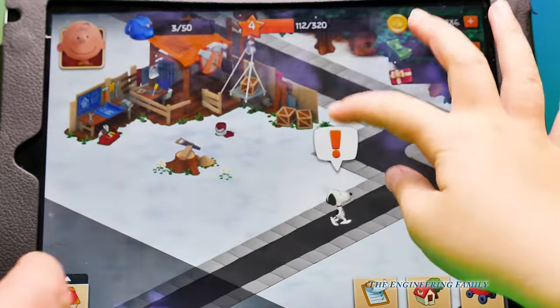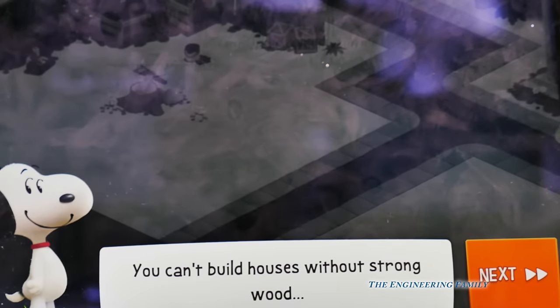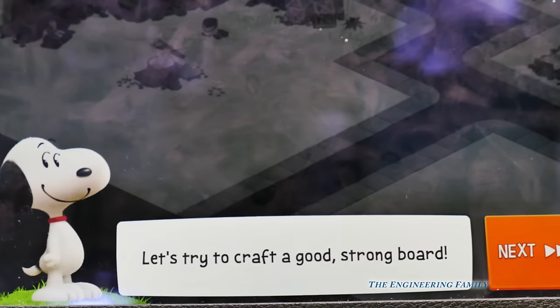What does Snoopy want? Push Snoopy. It says you can't build houses without strong wood. Do you see that right there? Let's try to craft a good, strong board.